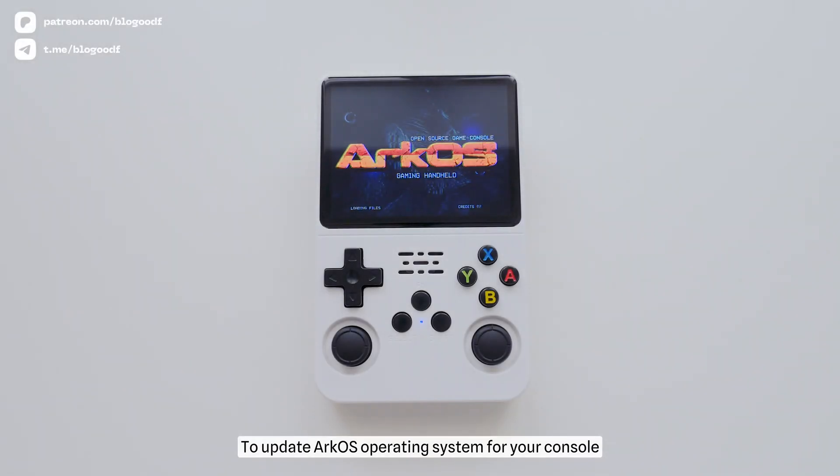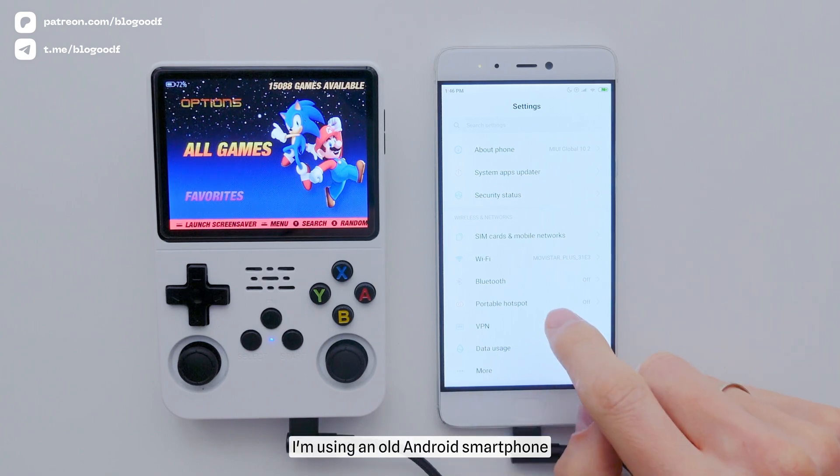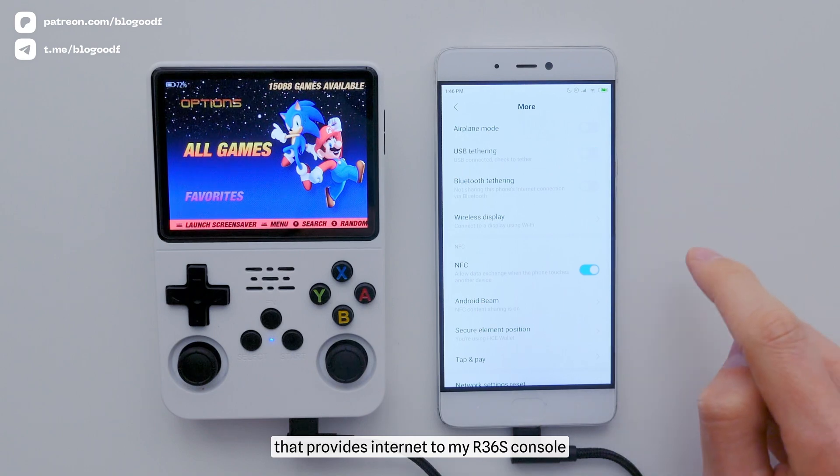To update the RQS operating system for your console, you'll need internet access. In my case, I'm using an old Android smartphone that provides internet to my R36S console.